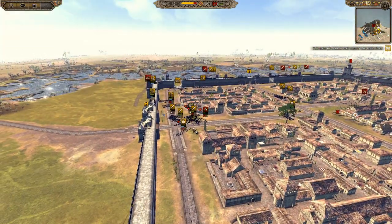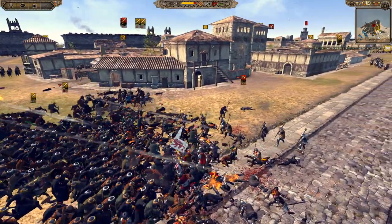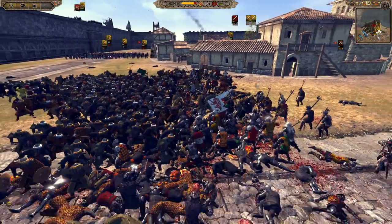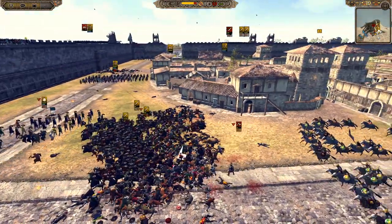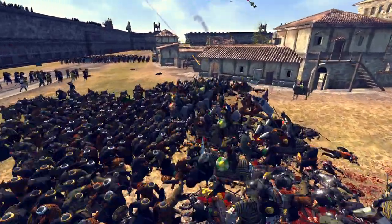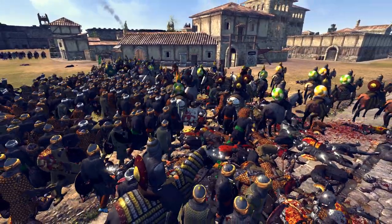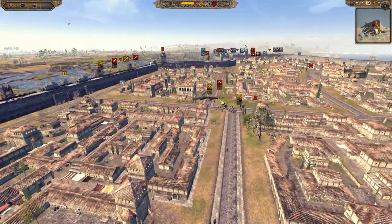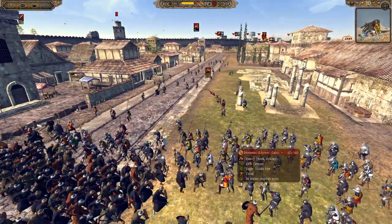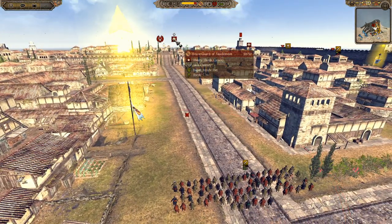Infantry support goes in and — we just missed a Naffatun throw! The Homme de Arms here was fairly fresh but is now down to 62 men. There's a mass of troops piling in, and the Gurid general joins the Rajputs. Together they surround and route that Homme de Arms unit just like that. More Homme de Arms are coming up though — another gold chevron unit.